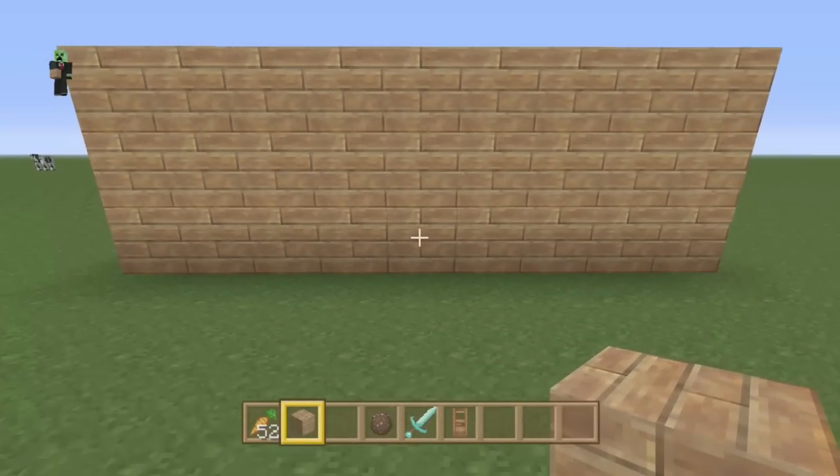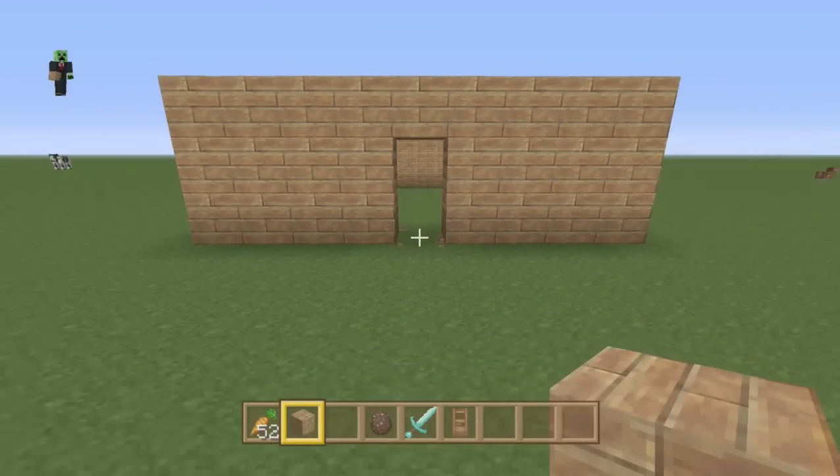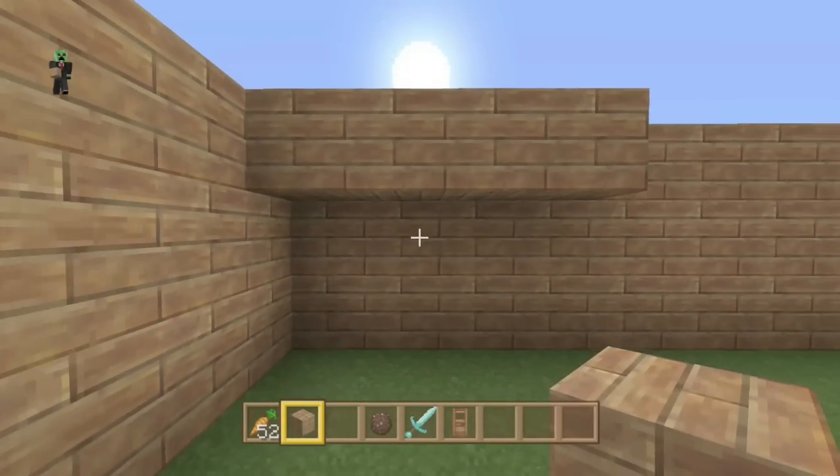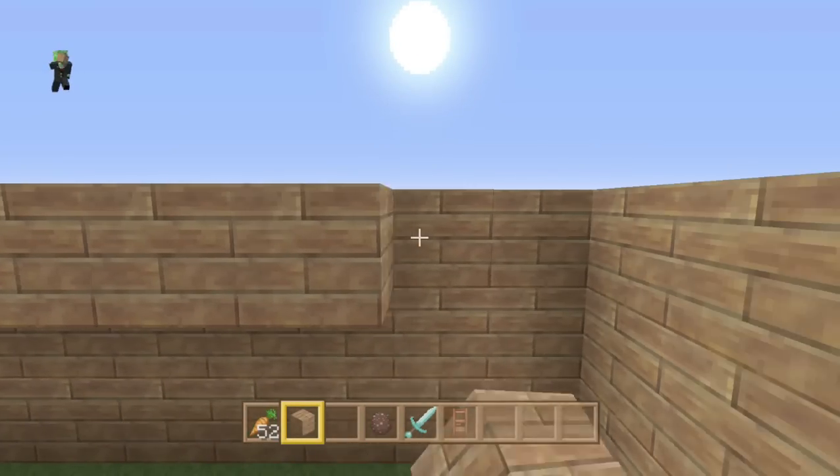Find wherever you want the door and put it straight down the middle. Then you're going to want the roof laid across the even top.